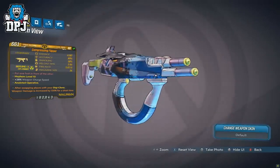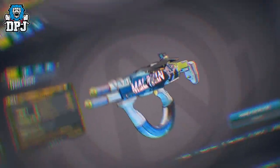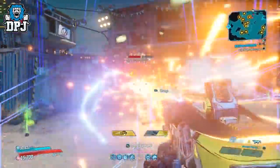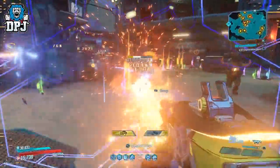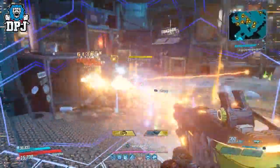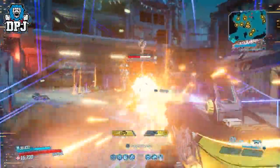Moving on, in at number 8 we have the Flipper. This has to be one of the best SMGs in the game right now. This Maliwan monster reminds me of the old-school Tsunami but packs way more of a punch. When you first fire it, it starts off shooting one projectile — but that quickly becomes 9 projectiles per one single ammo consumed. Its capable DPS is on another level, and using it in the Slaughter Shaft on Mayhem 10 I can't remember the last weapon that killed this quickly.